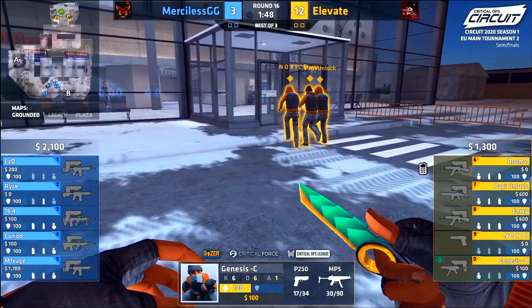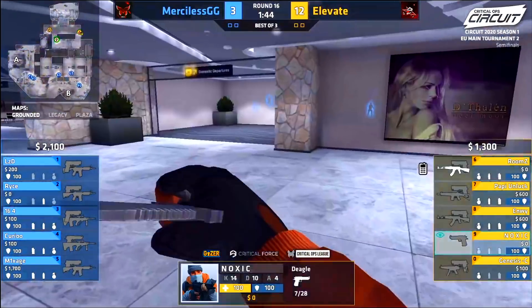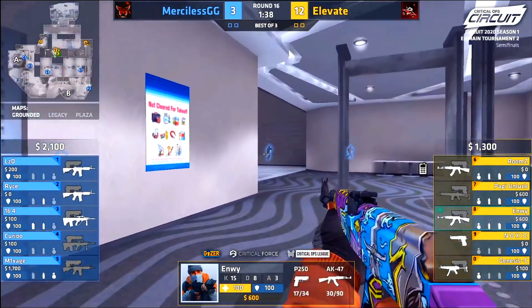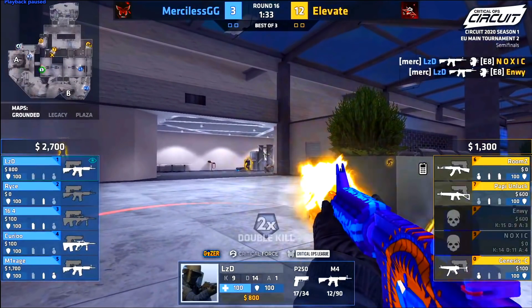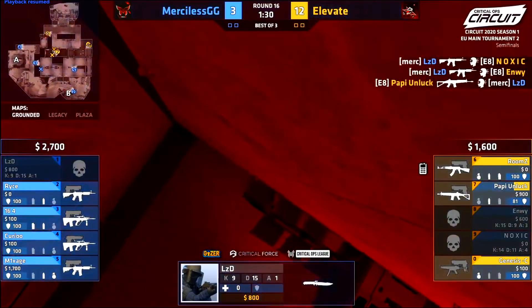Round sixteen is the last one we'll cover, and it's notably interesting because it's a force buy from Elevate on the breach side. Elevate have two AKs and one SG, but Noxic only has a Deagle and Genesis only has an MP5, while Merciless have basically full weaponry on all players. Merciless even start with a 3v5 advantage thanks to LZD, who gets two massive frags with the M4. But Poppy Unlock trades him out.